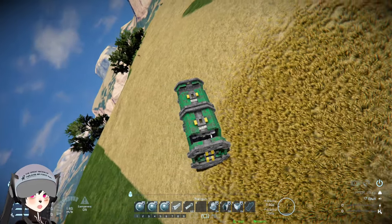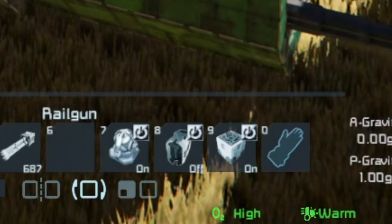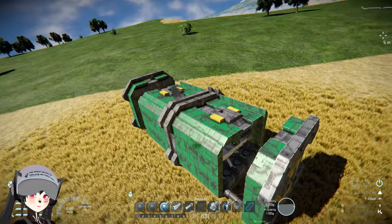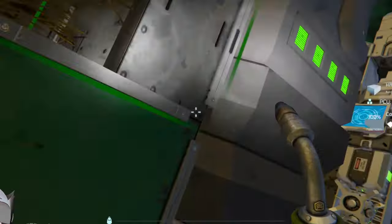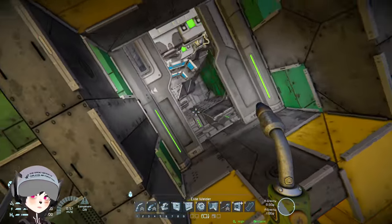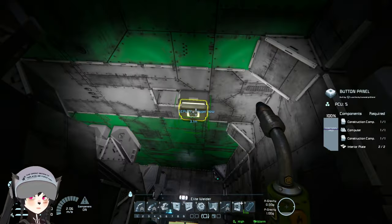Maybe it will make more sense once we roll the thing. There's a merge block there. I turn off the merge block and something exploded. Let me spawn a new one. So we get inside from this hole, then we open the container.